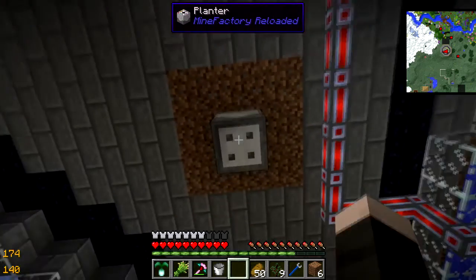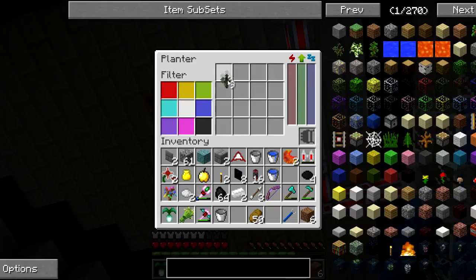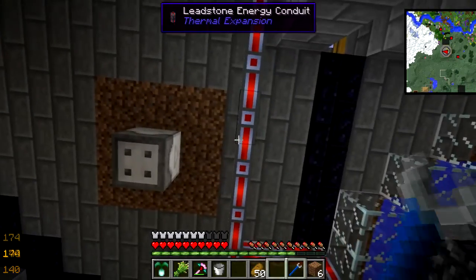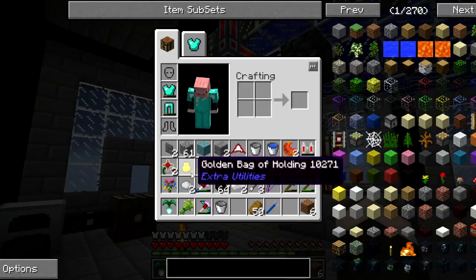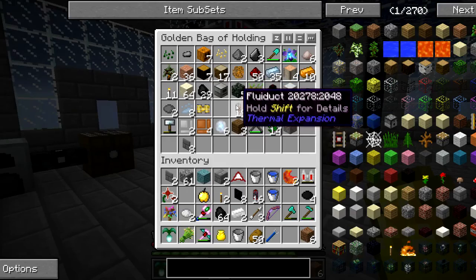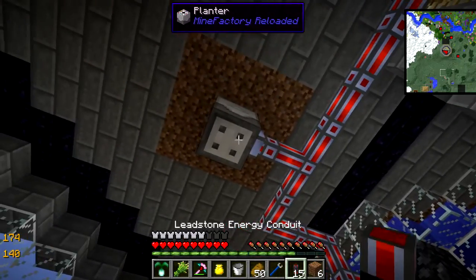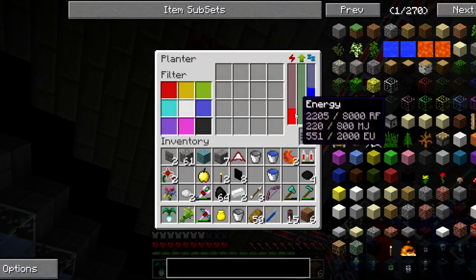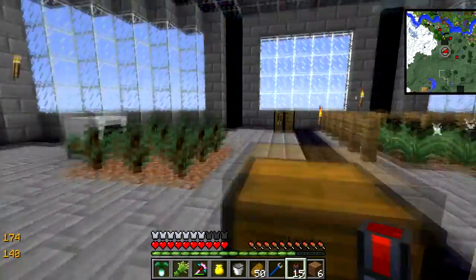Planter — boop. Right, that's working. Let's add — oh, what am I doing — 9 spruce saplings. That's where you put the tin upgrades. Where are my energy conduits, where did I put them? I put them in here, I think. What the hell — oh god, I'm an idiot. Put this there. That should be connecting up — boom, energy. Has that planted all of them already? Sick.